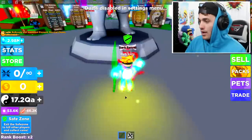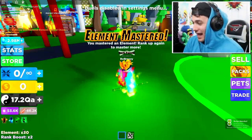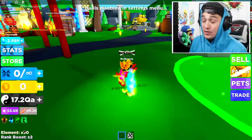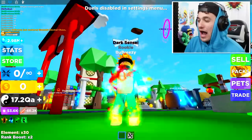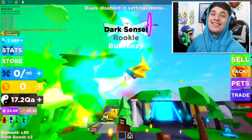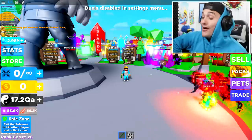The first one we're going to get is the Electrical Chaos element — let's see if we can do it. Yes! Oh my goodness! And you can see down in the bottom left it tells you your element and rank boost and also the elements you've mastered, which means ladies and gentlemen I am now so powerful — absolutely nobody can destroy me.